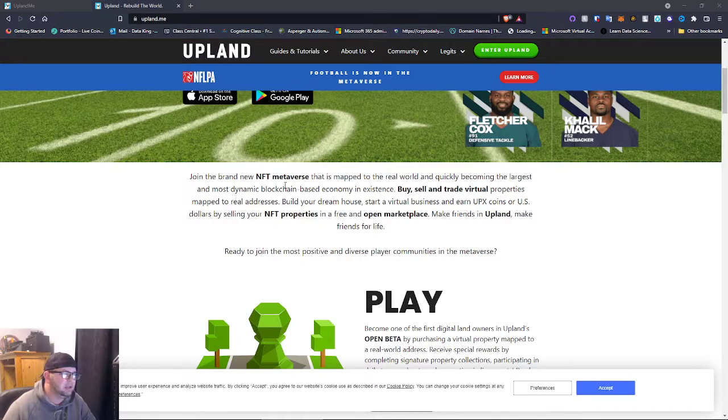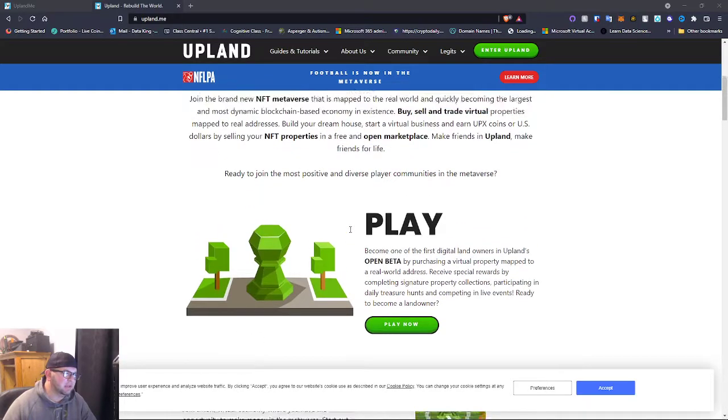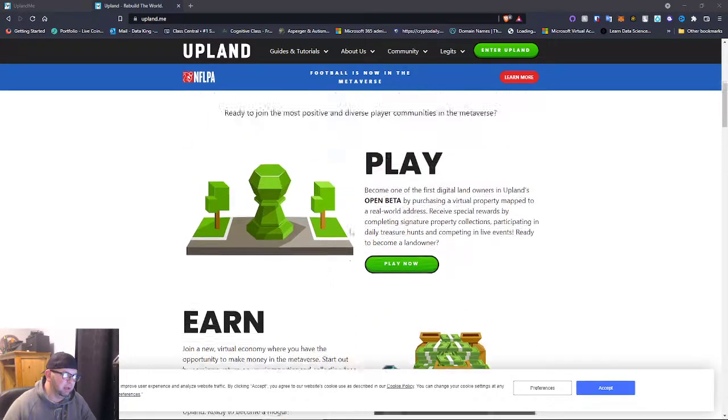Upland is a new NFT metaverse that is mapped to the real world and is quickly becoming the largest, most dynamic blockchain-based economy in existence. You can buy, sell, and trade virtual properties mapped to real addresses, build your dream house, start a virtual business, and earn UPX coins or US dollars by selling your NFT properties in a free and open marketplace. Right now it's an open beta — it's a play-to-earn virtual real estate game.